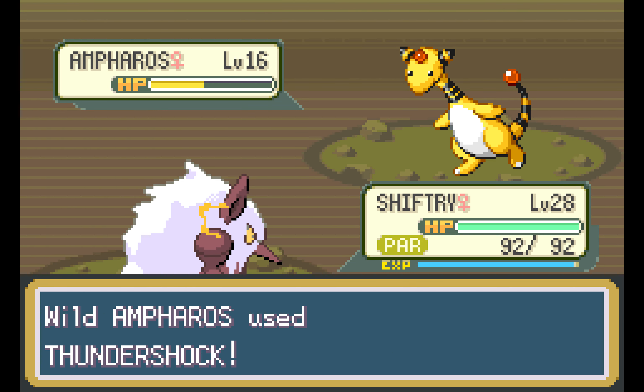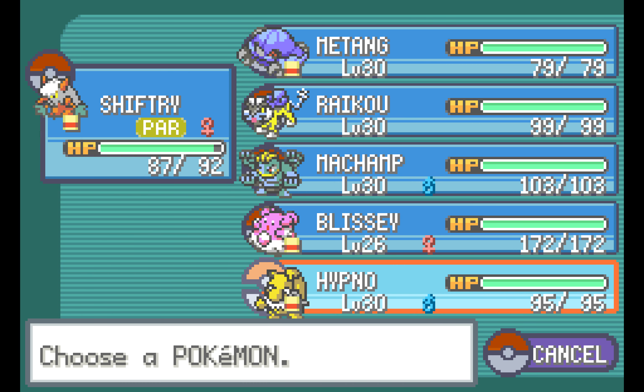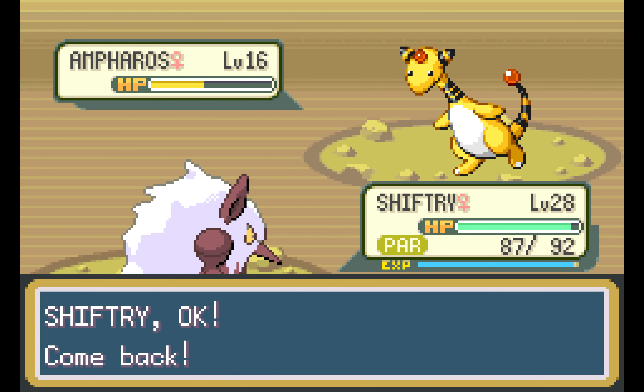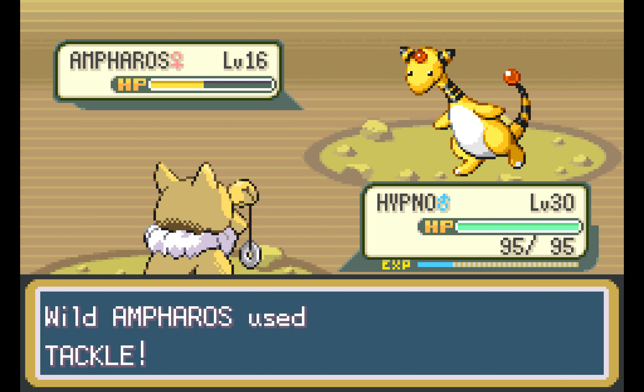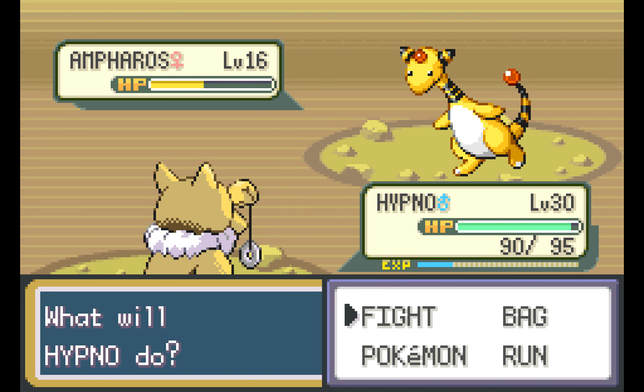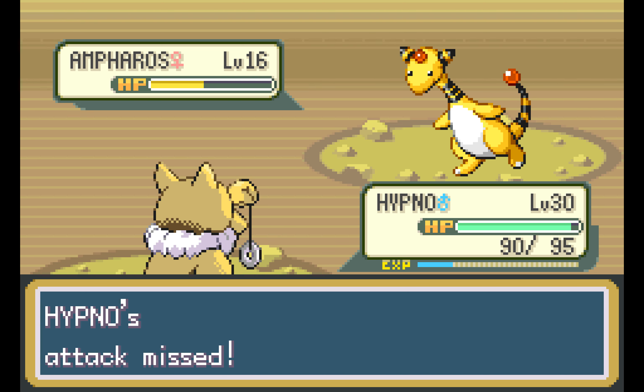It is one nice thing about Shiftry — it's not super powerful right now, so especially using something like Pound, it's nice that we can get a decent amount of damage. Half health is perfect — like a one-hit half health is perfect.